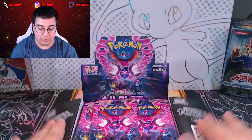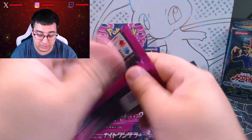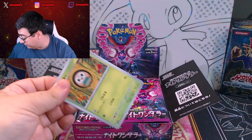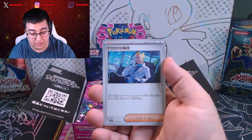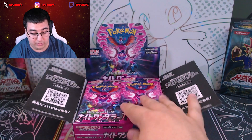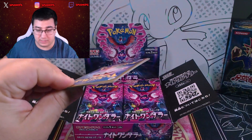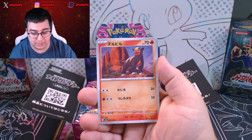All right, here we go. This is a Japanese Night Wanderer — it is Shrouded Fable in English. We will be opening up some Shrouded Fable here soon, hunting for the English version of Cassiopeia. Don't fret, we will be hunting in English very soon. We are going to get some English sets, because I know we've been opening up a lot of Japanese. It was just easier for me to get a hold of Japanese cards.